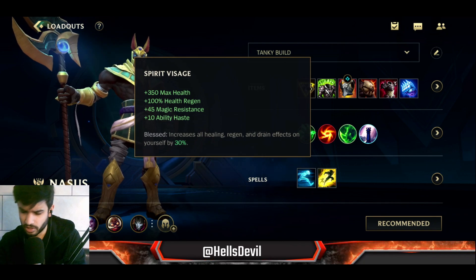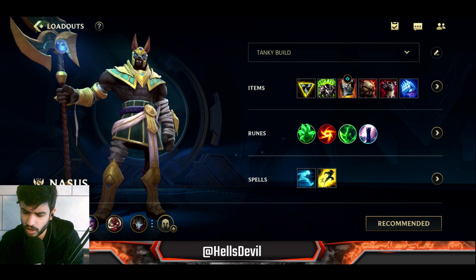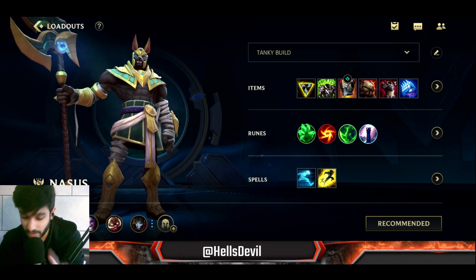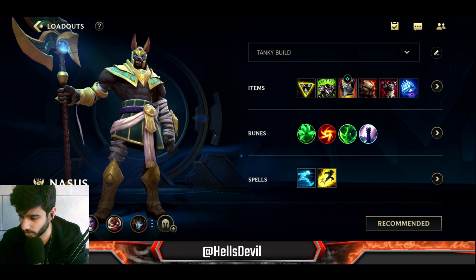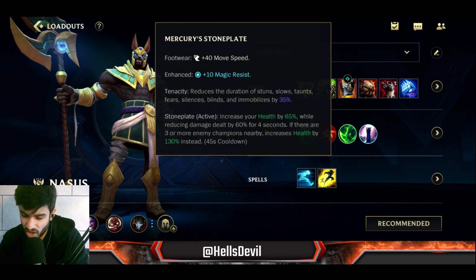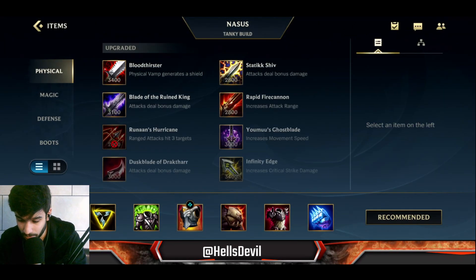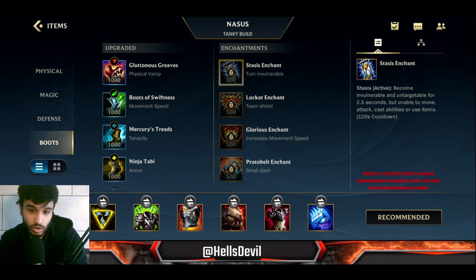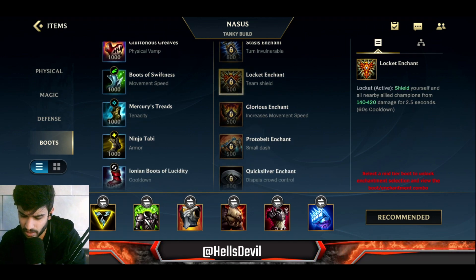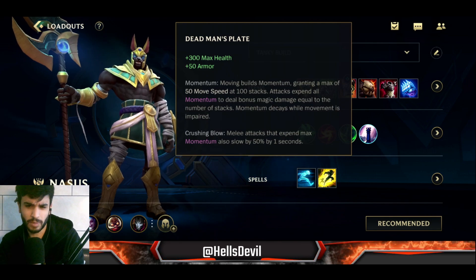Second, I have Spirit Visage. Nasus has healing from his passive — it grants him life steal — and Spirit Visage increases that healing by 30%. You want this item if the enemy has magic damage, especially if the enemy baron laner deals magic damage. If they don't have magic damage at all, you can get Guardian Angel instead, which is also a really good item on Nasus. For boots, I have Mercury Treads here, but you can go Stasis enchant to avoid damage or Locket enchant to shield your team.